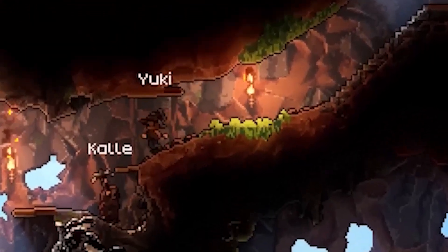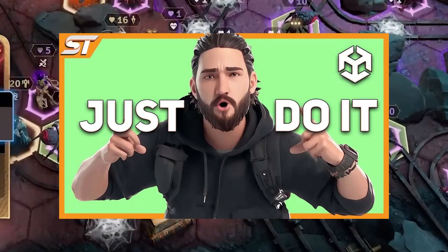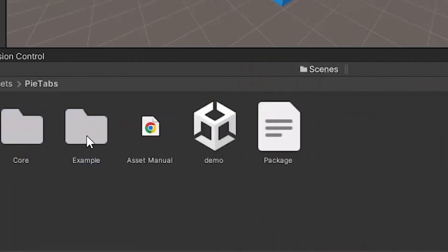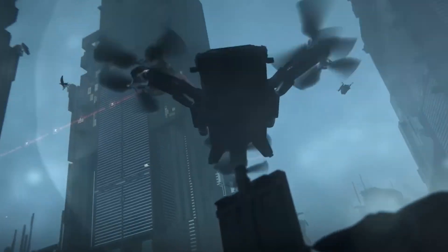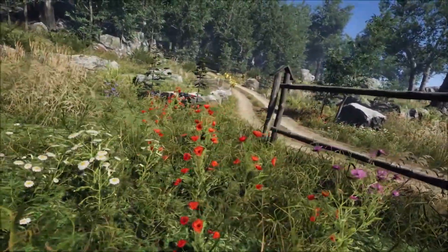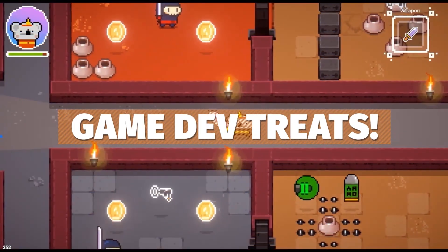I did actually make a video recently about the 40 best free editor extensions which can really change your Unity editor forever — check that out, I'll put it in the description. Be sure to check all these out, I'll put all the lists down below. Check out Unity's sale at the moment, the free asset on the Unity asset store — everything will be down in the description.